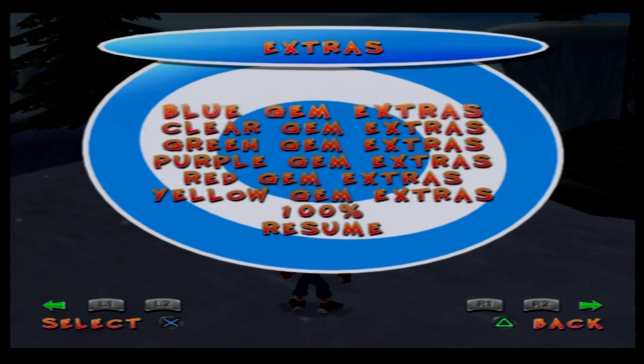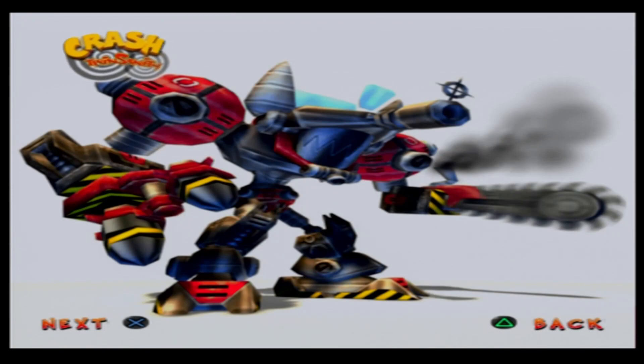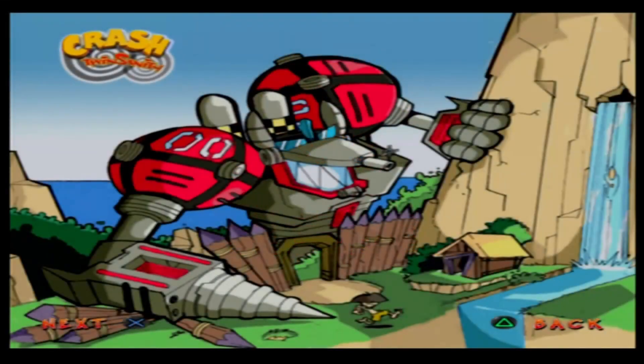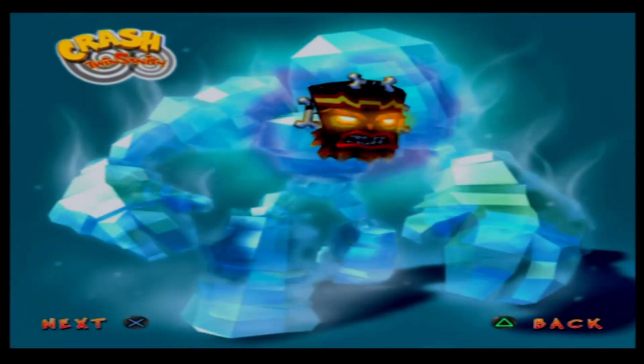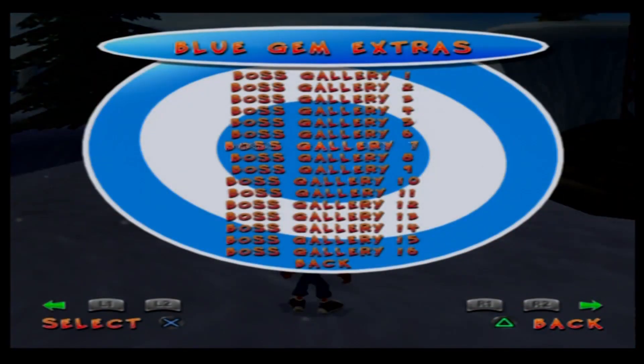So having said that, let's actually see what are the extras for the blue gem. There's a lot of boss galleries — it's literally just like a slideshow. So we just get... come on, you have to do it one at a time? When did we ever see that boss fight? Okay, the totem guard. Well, sort of. Why some of these animations though? Some of them are cool as.